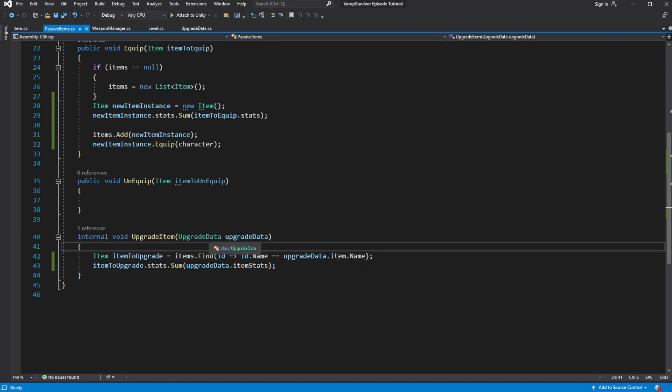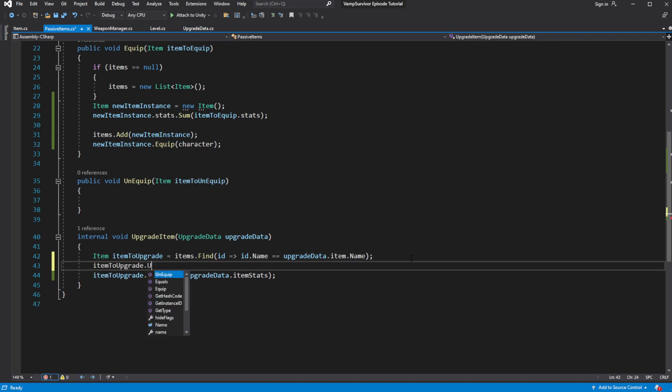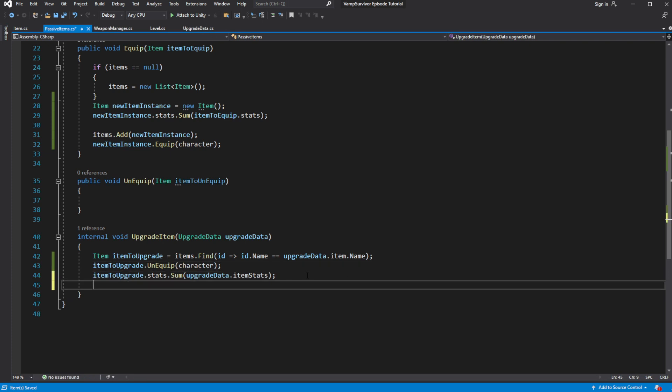Then equip the item from the character to subtract current stats of the item from the character stats, upgrade the item modifying those stats, then equip the item back onto the character to add the upgraded stats to the character.